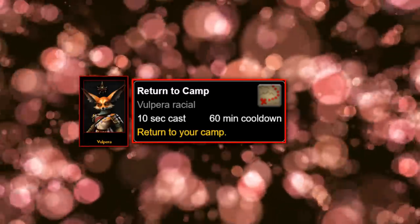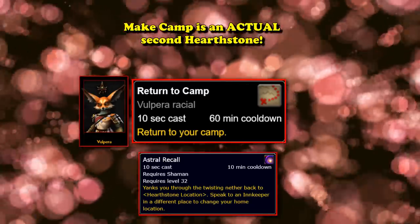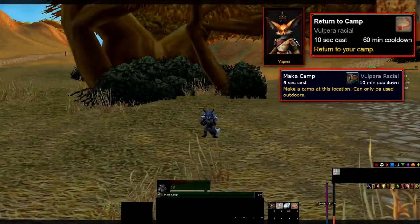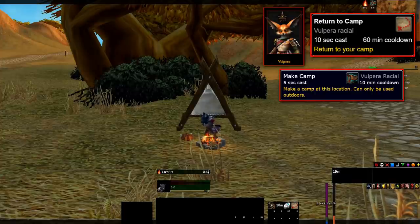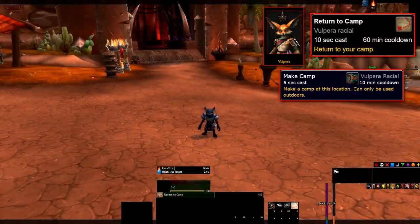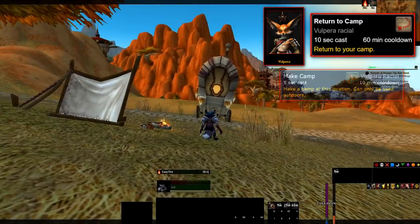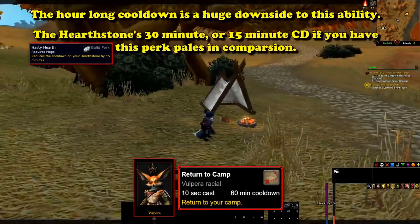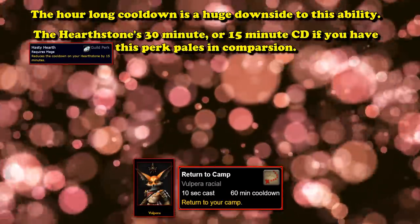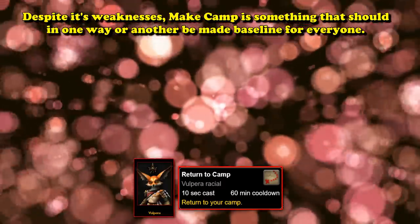At number 3, we have the Vulpera ability Return to Camp. This ability is, for all intents and purposes, a second Hearthstone. Unlike Astral Recall, this ability can set the secondary Hearthstone location anywhere in WoW, so long as it is in the open world. Vulpera players need to cast the ability Make Camp to set the spawn point — a cute little tent and campfire pops up, and the player receives a buff called Camping. Make Camp has a 5-second cast and a 10-minute cooldown. Return to Camp has a 10-second cast time and a cooldown of 1 hour. A Vulpera caravan pulled by llamas drops the player back off at the little campfire and tent.